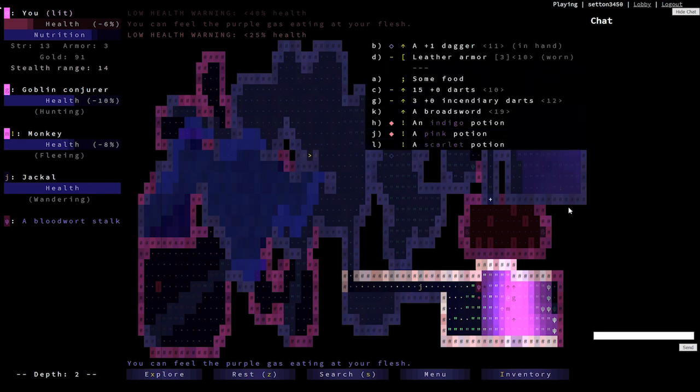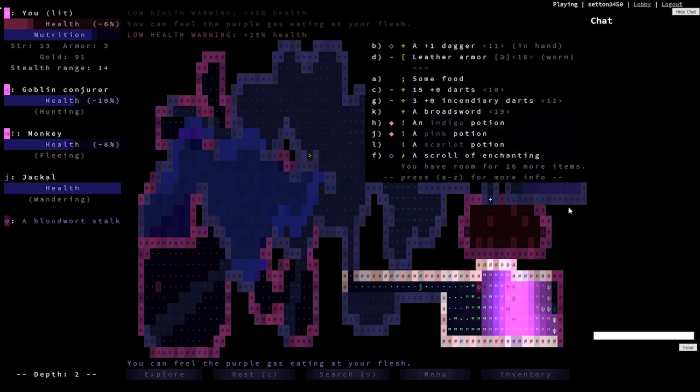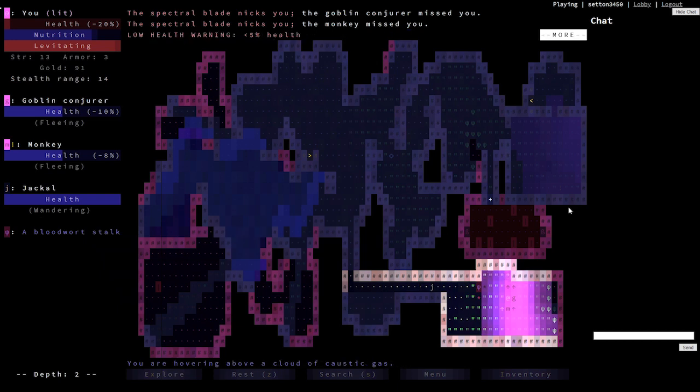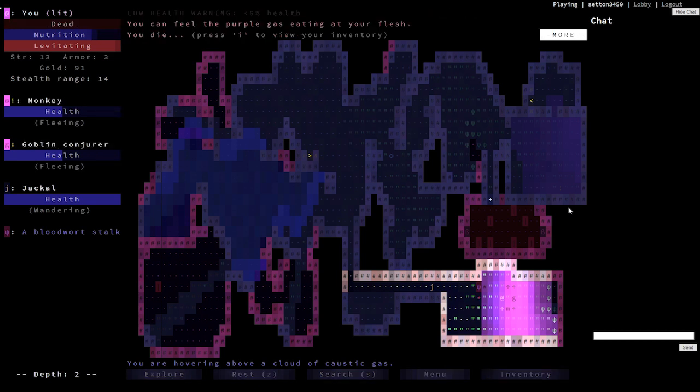There's even a legend in the corner of the map to tell you what's what. Brogue takes what Rogue was and polishes it, adding new mechanics like swimming and companions to join you, without ever taking away from the original experience. So if you want to play Rogue but you don't want to play something 40 years old, Brogue is the perfect way to do so.